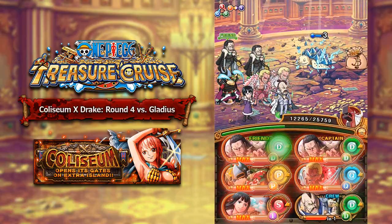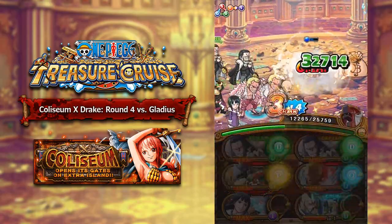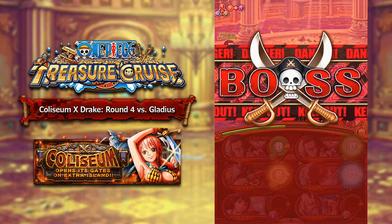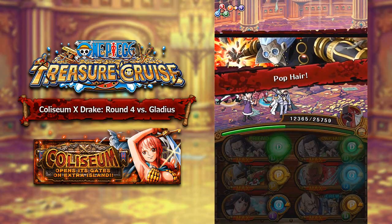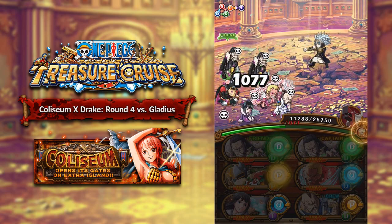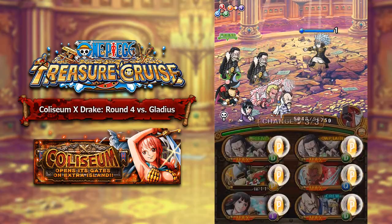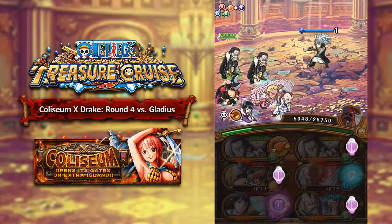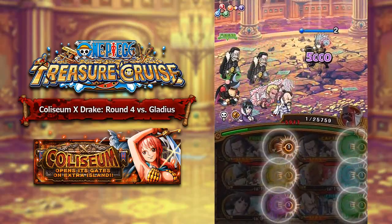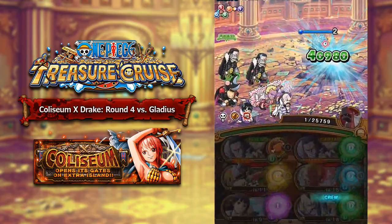Round 4 of Coliseum Drake is against Gladius. Gladius has 3.7 million health and he will change all of your orbs to bomb pretty much every second turn, so he can be quite annoying to deal with. Definitely bring someone that can change bomb orbs — Raid Boss Kuma would be exceptional for this dungeon. If you get him below 50% he does 11,000 damage, and if you get him below 20% he does 90,000 damage. So you definitely want to try and burst him down from around 50%. I'll see you guys in the final round of Coliseum X Drake.